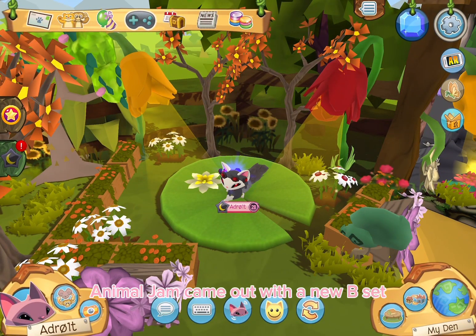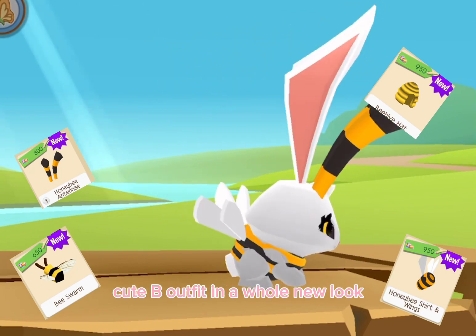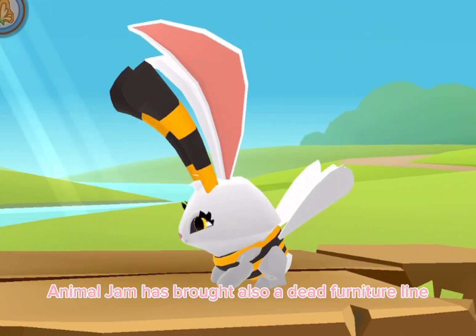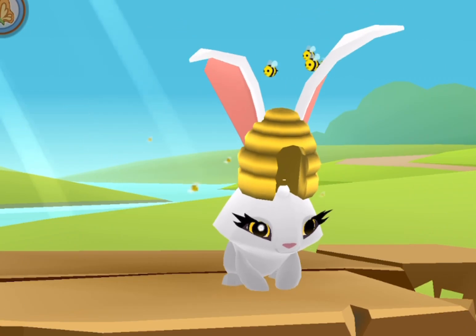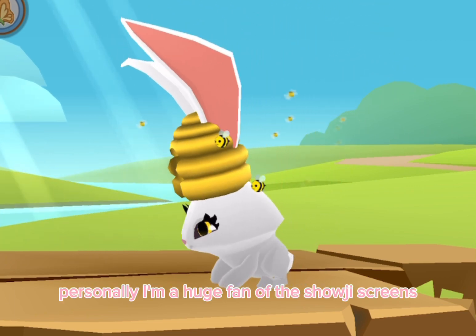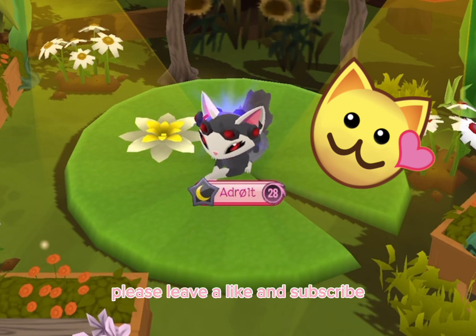Speaking of new items, Animal Jam came out with a new bee set — you can get a whole new cute bee outfit for a whole new look and look fabulous. Along with that clothing line, Animal Jam has also brought a den furniture line which is equally amazing. Personally I'm a huge fan of the shoji screens, and previous normal shoji screens are quite expensive.